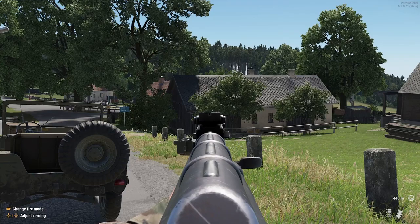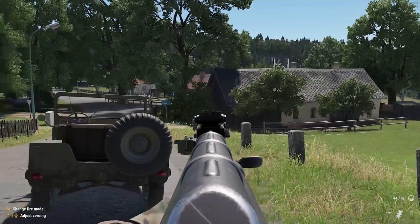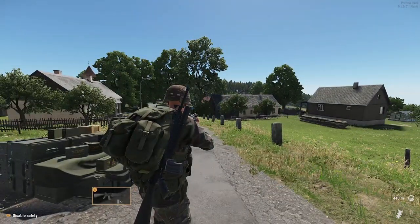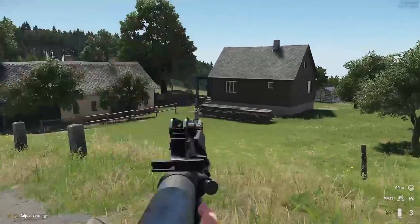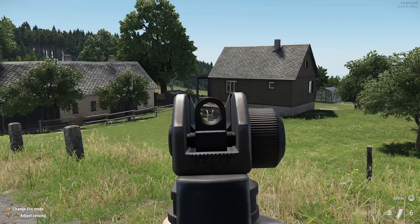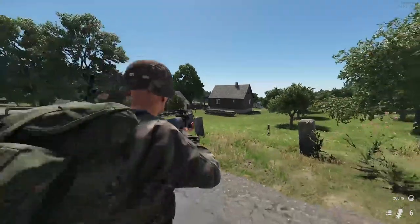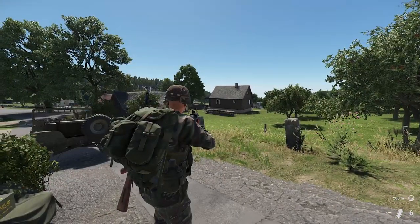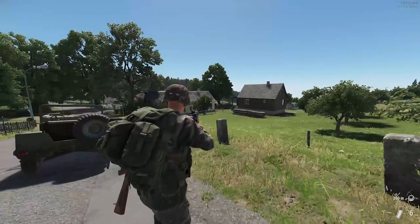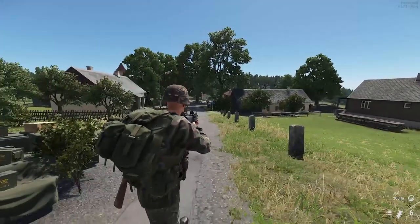If I aim down sight and tap the top right shoulder button RB on my controller, with the AK that goes to single shot. If you've got the M16, when you aim you'll see it's on burst mode, and then if I press RB it will go to single fire. So burst mode, then press RB — single fire. That's how you change between fire modes.